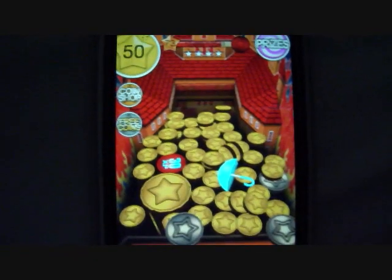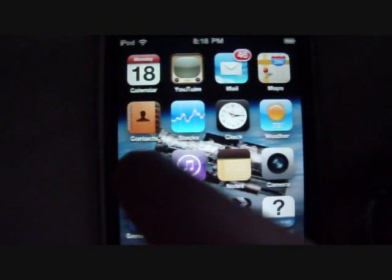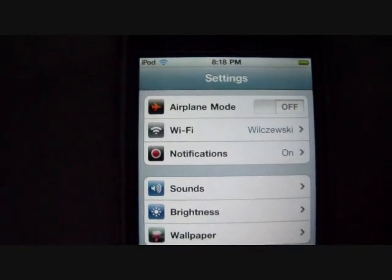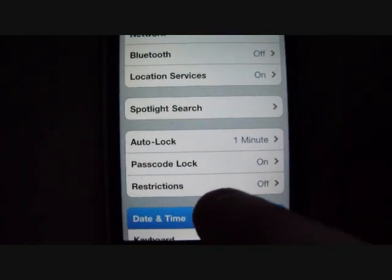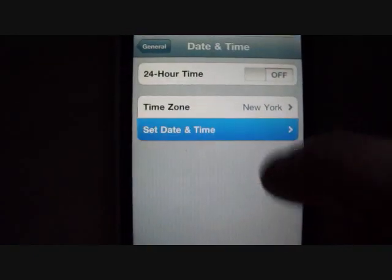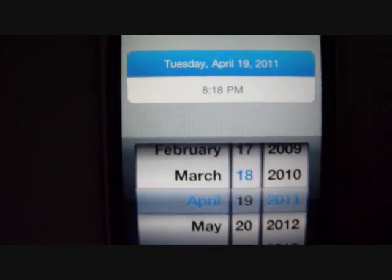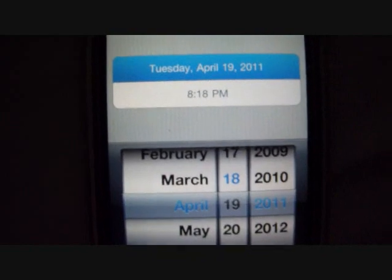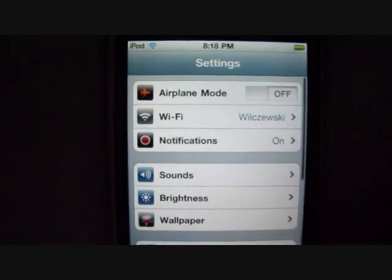What you do is click the home button, go to Settings, go to General, scroll down to Date and Time, tap Set Date and Time, go up to the current day — I'm on April 18th because I've been doing it so much — and switch it to the 19th, then go back and click the home button.